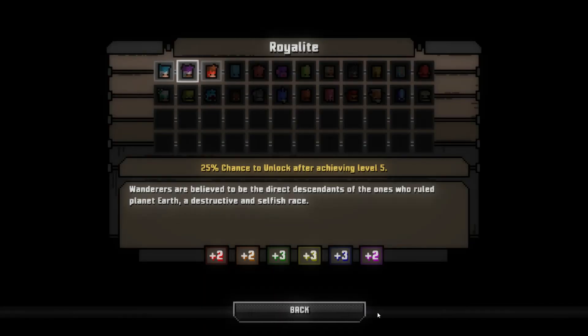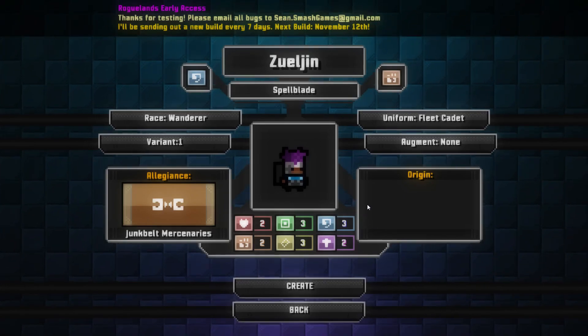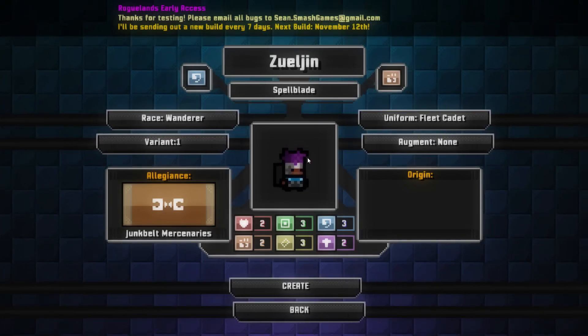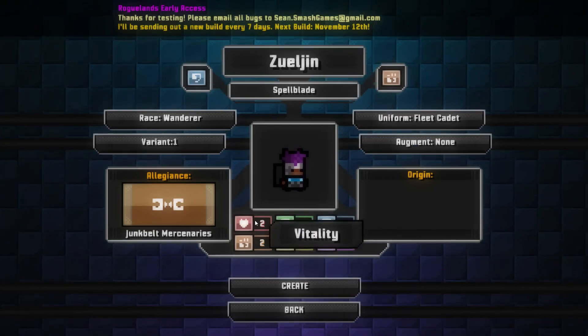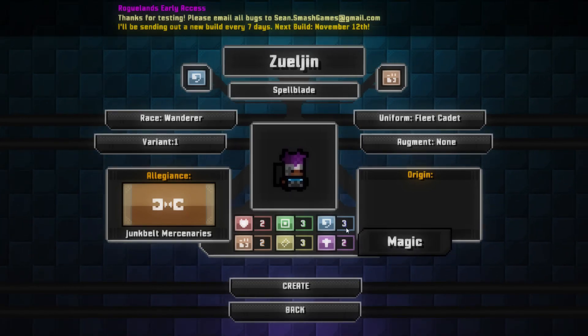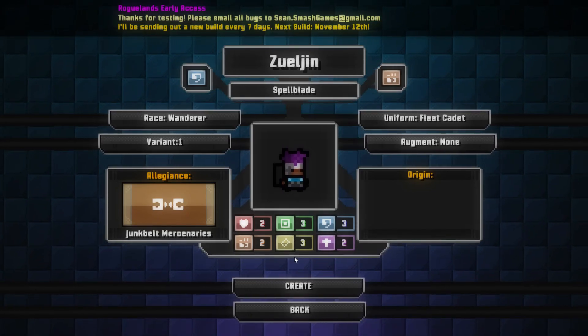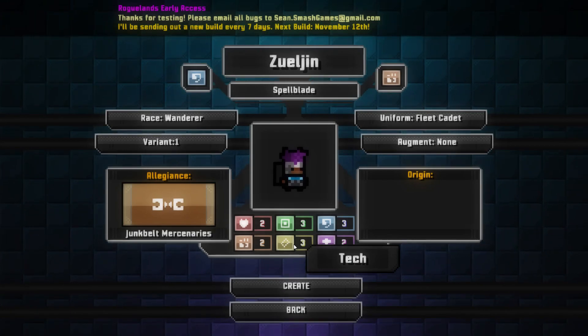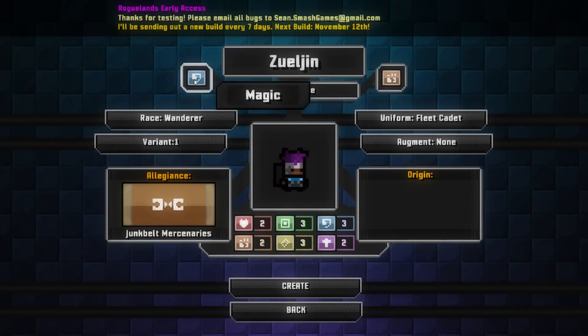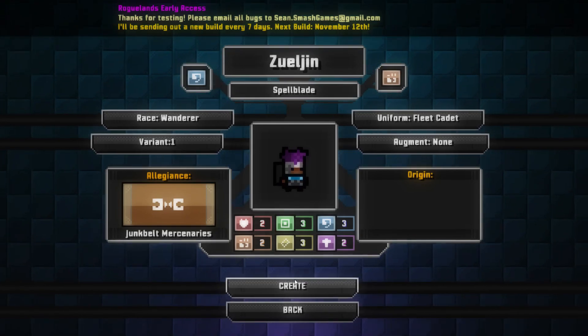You can change your race as well. So this is Wanderer. We're going to play a Wanderer Spellblade with purple hair. No augments available yet. And this is where the starting stats are: Tech, Dexterity, Magic, Faith. Some of that is going to play a big part in the type of gains when you start leveling up in strength. And these are your two perks: Strength and Magic.